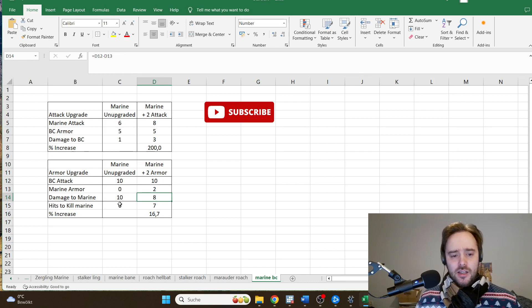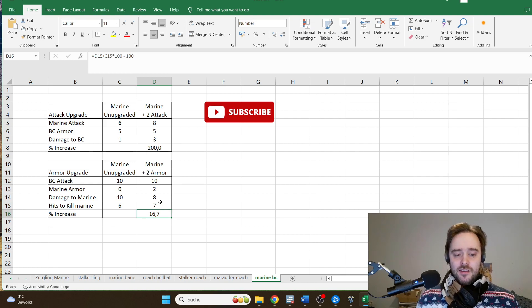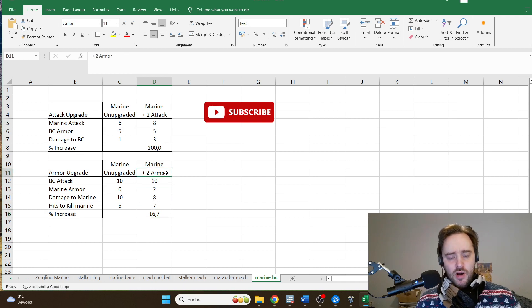I calculated how many battlecruiser shots it takes to kill the Marine. For the unupgraded Marine this is 6 battlecruiser shots, and for the Marine with plus 2 armor this is 7 battlecruiser shots. The percentage increase is 16.7%, meaning the lifespan of the Marine — and therefore the total damage output — increases by only 16.7% with the plus 2 armor upgrades.